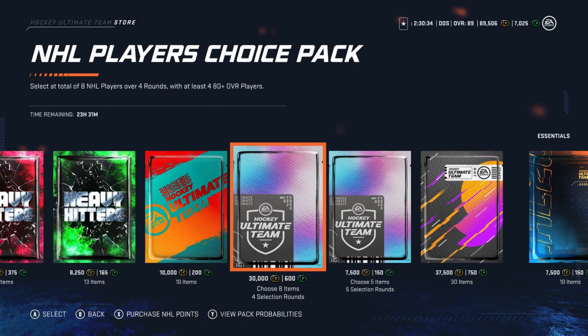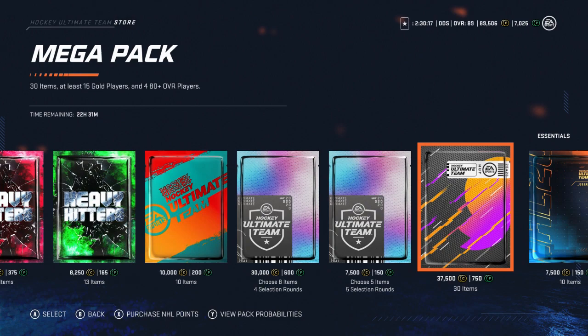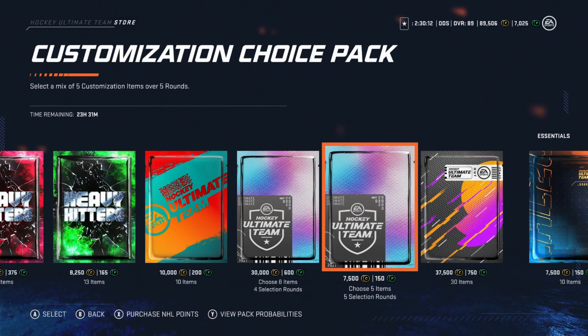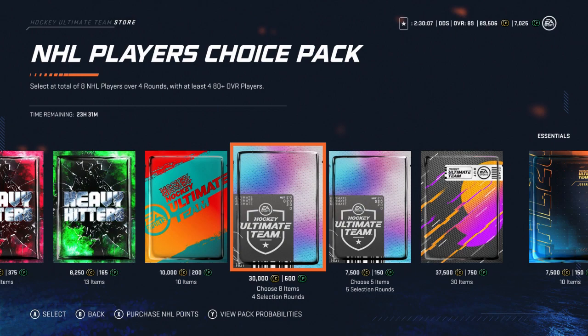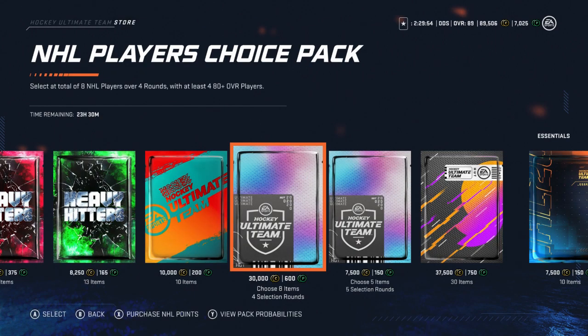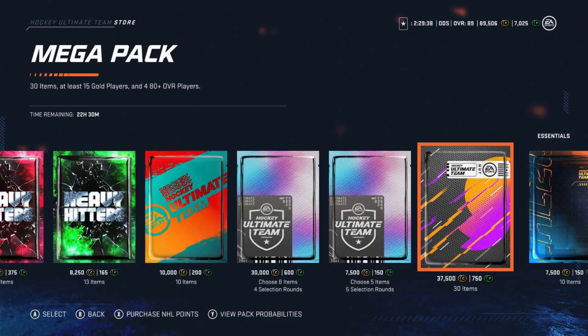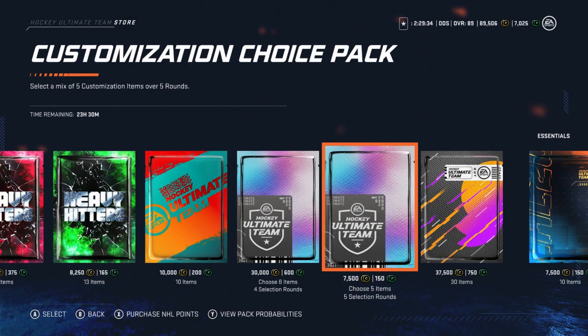What is up guys, I'm coming back at you with another pack opening. There's no new event going on, but EA just added some new packs in the store. We're gonna rip them all open — the NHL Players Choice pack and all the mega packs. You get five of each, so that's around $70. We're finding out what $70 worth of real money will get you in HUT. The NHL Players Choice pack has a 15% chance of an 86 plus player, and the mega packs have a 9.7% chance. New event is on Friday and I'll have a video on that as usual.